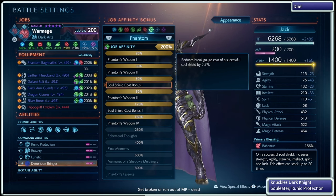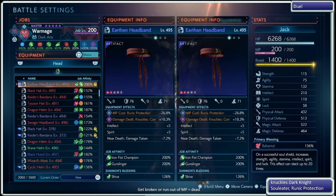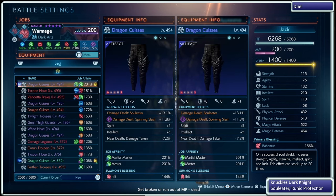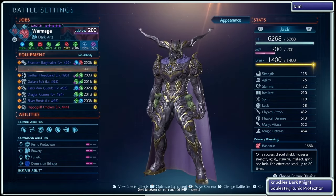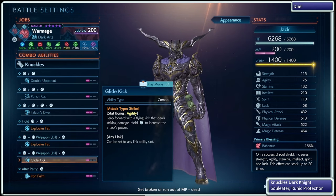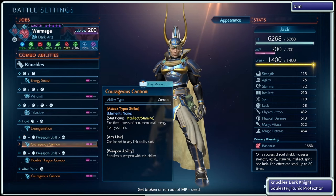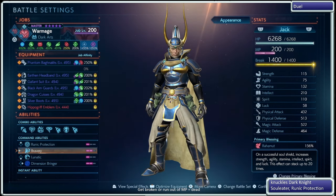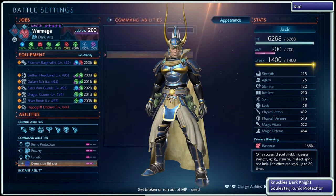Just flashing through my gear — it's not anything super great, but it is something you could reasonably have at this point, though not fully optimized. I have blue artifacts across the board. For the combo abilities, I intentionally chose a diversity of things, so that even with the same job I have two different movesets, just so it feels different — even though I could have super hyper-optimized and used the same move. Runic Protection to keep me alive, Bravery to refill the break gauge, Lunatic to help out with attack speed, and Dimension Bringer to create those openings.